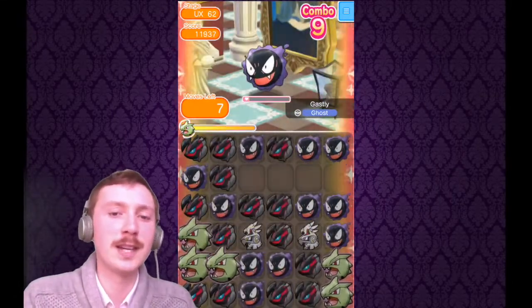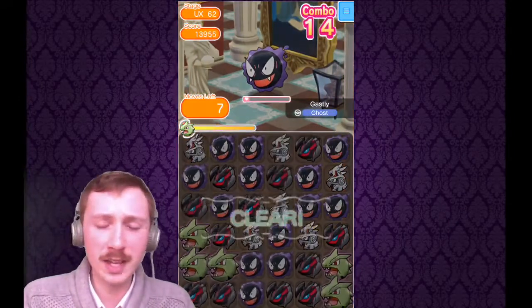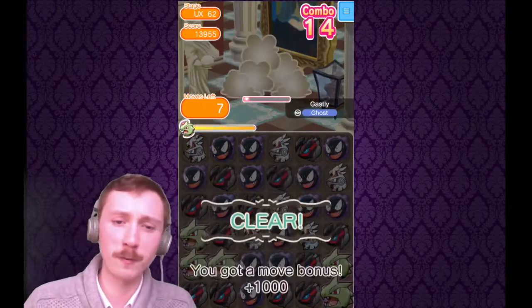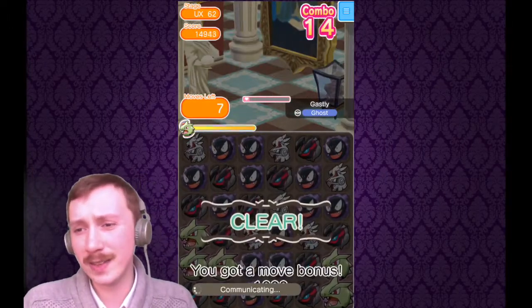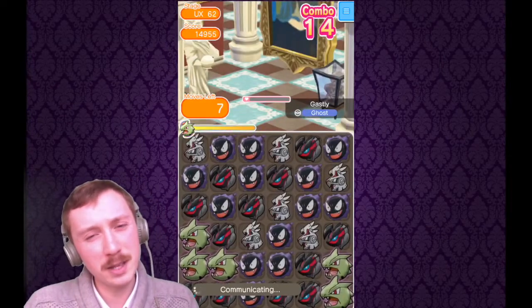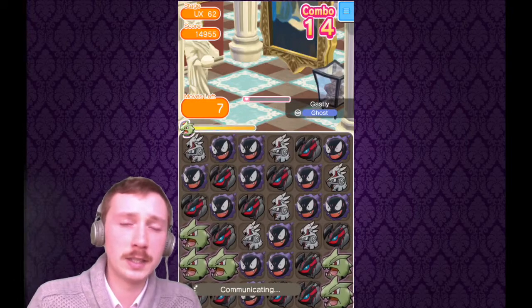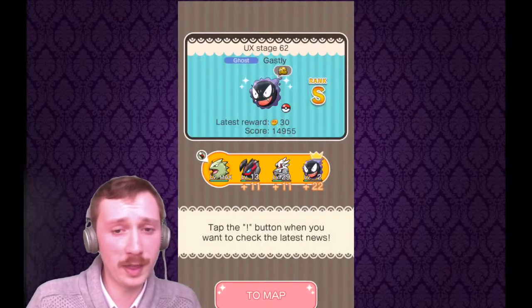Best thing I could think of was getting Tyranitar working as quickly as possible, then going for as many combos as quickly as possible hoping for the S rank. Gastly has Spookify — it will occasionally disrupt itself into Spookify, which does a little extra damage. At a certain point Tyranitar might just be everywhere on the stage and you can combo it into submission. Seven moves left and a nice S rank for just a plus five moves.